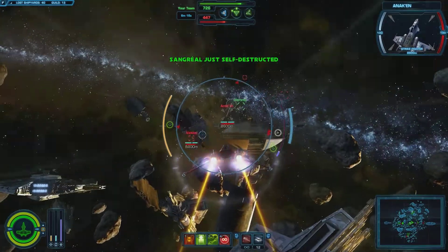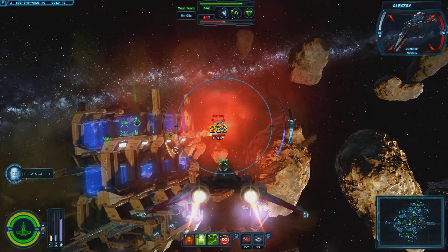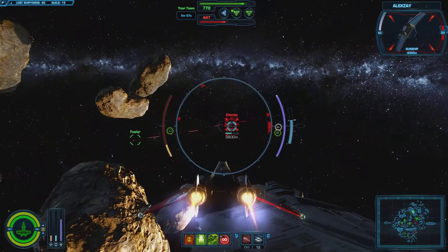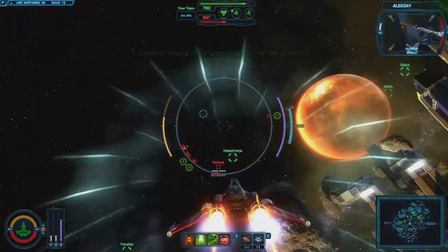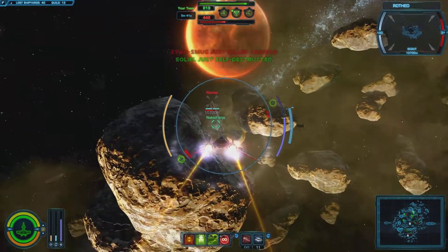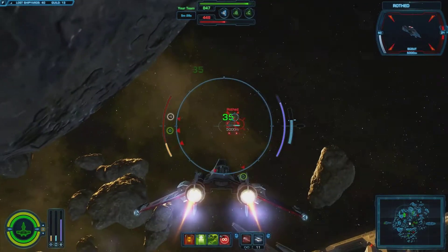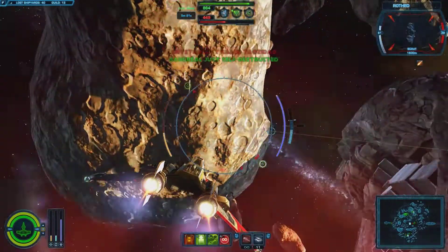A turret — I got killed by a turret. I think I'll go straight with the longer range weapon; I think that is the way to go. No doubt you can fly any of these ships and get good in any of them. I ran out of power before I could even kill him. These missiles are pretty weak to be honest — that's probably why I don't like them. When you can shoot from a gunship for 1,600, the guns are a lot better than the lasers on my other ship, but it doesn't really make up for it.